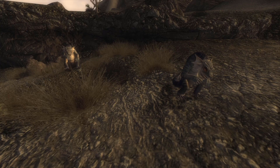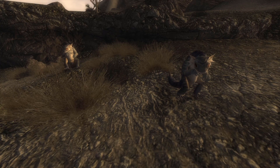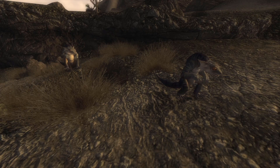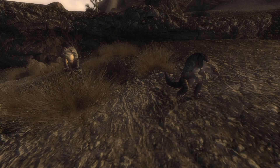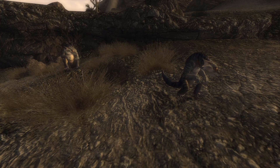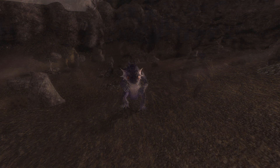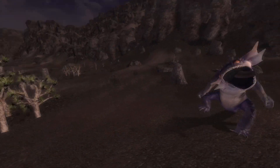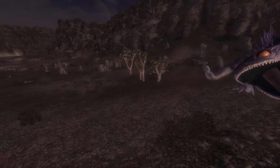Geckos are generally found in small packs. Once a single gecko attacks something, or is attacked, its pack will join the fight. They charge or leap at their opponents with their mouths open, ready to snap down. They attack rapidly with their claws as a melee attack, and some subspecies of gecko can breathe fire or spit a poisonous liquid as a ranged attack.